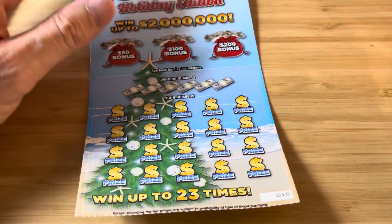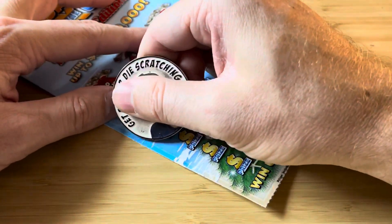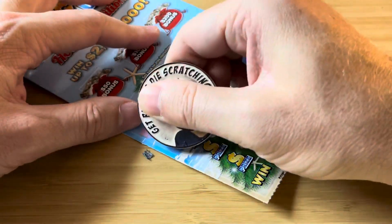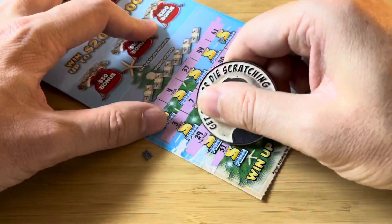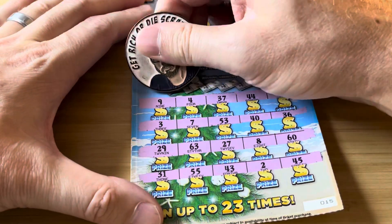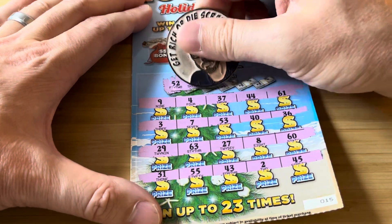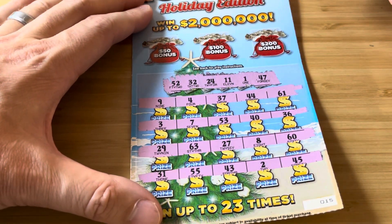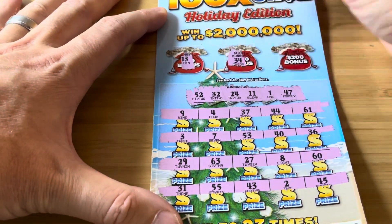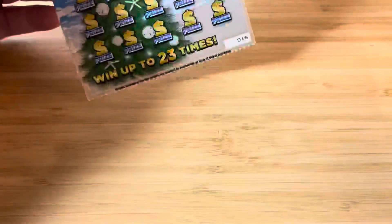These tickets are so fresh, all squiggly. Let's see if we can find a bigger multiplier than the 5x — how about the 10x, the 50x, or the elusive 100x? Ticket 15: 52, 32 — nope. 24, 11 — no. 1 and 47 — nope. Bonus — that bonus would be so sweet, a $200 bonus. Next up is ticket 16, come on baby, show us the love, Florida.